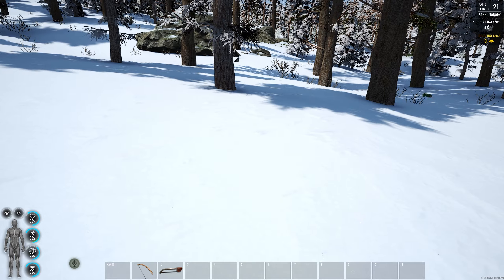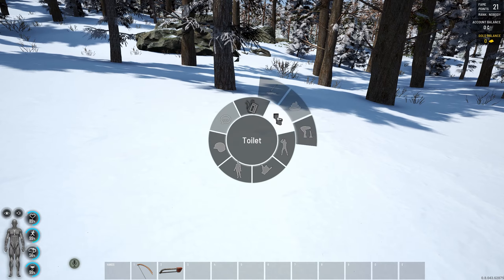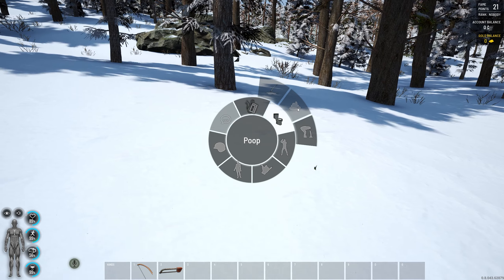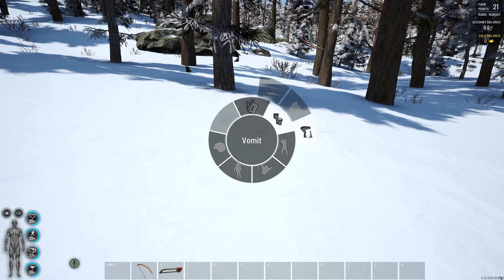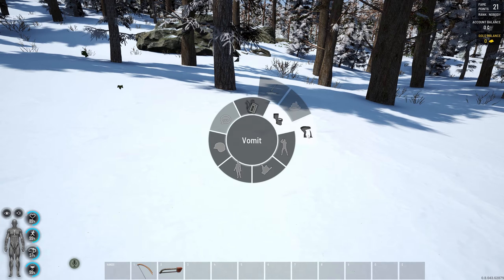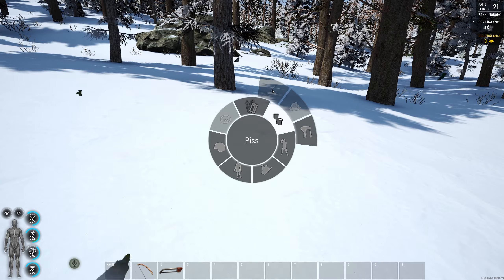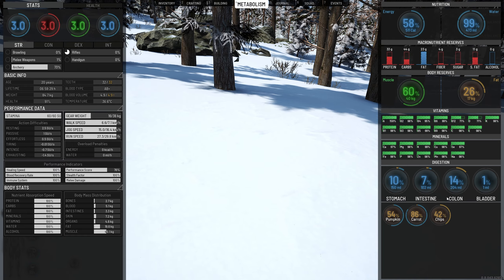At some point you're going to need to pee or poop. Hold Tab, go to the toilet bar, and pee or poop. If you've eaten the wrong mushroom by mistake — there are mushrooms that can poison you or put you on a trip — go and vomit immediately to empty your stomach, which will help you not die. You can pee once your bladder is over 50%, and poop once your colon is over 50%.